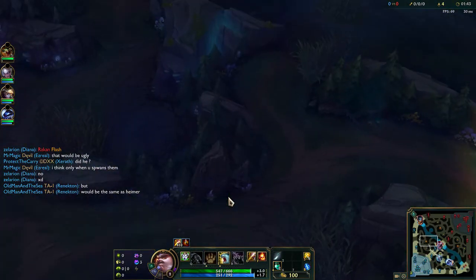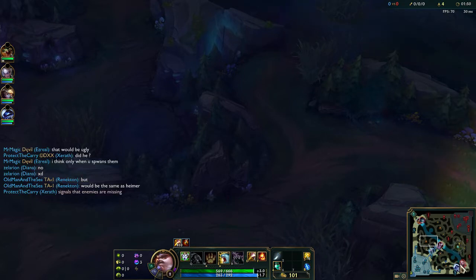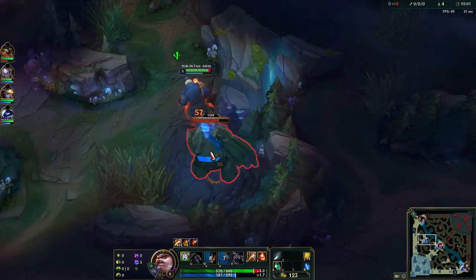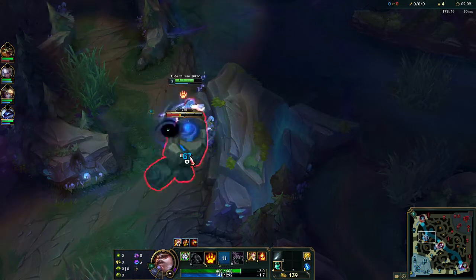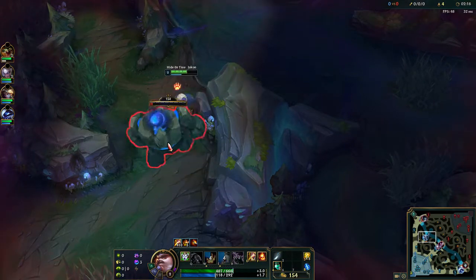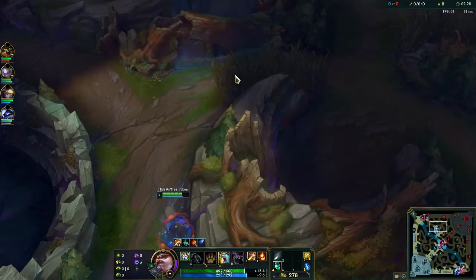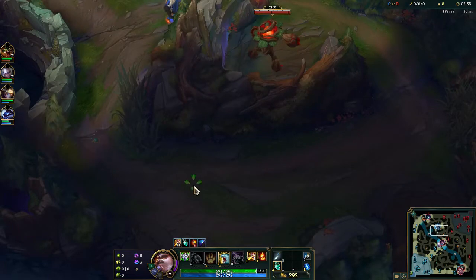This is why I'm running Smite — I'm planning to play very aggressively. They just leashed the enemy blue so Evelyn did her blue already. We're just gonna put some steps between our auto attacks and take it back towards the river, because we're about to cross it. We'll wait in the bush until she drops low, using a potion just in case.